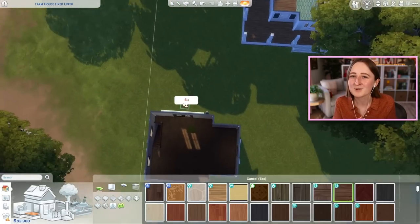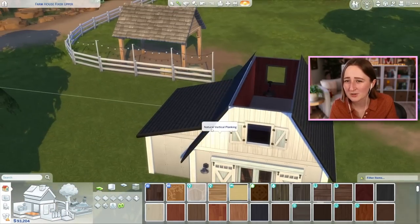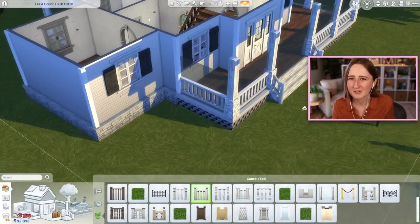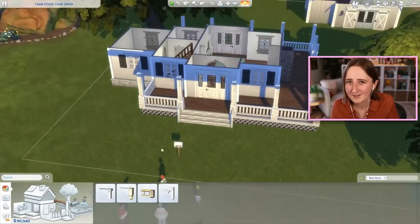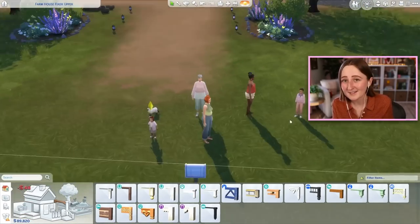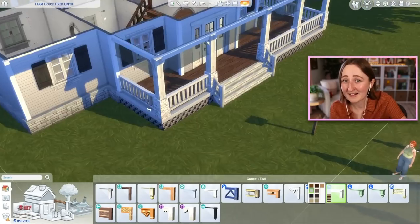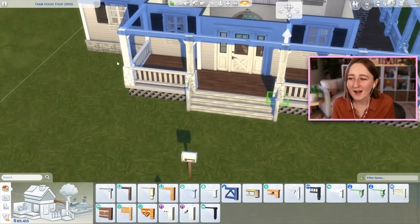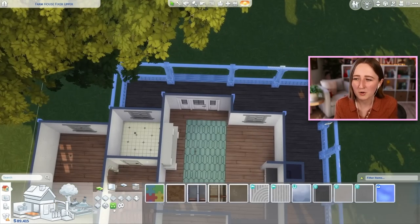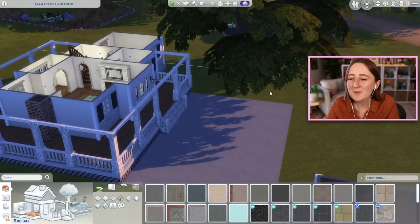When I watch HGTV-type shows, I've noticed a lot of families want to get rid of the dining room and turn it into a playroom because a big formal setup just doesn't fit their everyday, whereas a playroom for the kids is more useful. In this case, one of the sims is a writer, so I gave them a fancy office. I did also include a playroom in this house — it's way back in the barn, but downstairs grandma has a bedroom, bathroom, and her own kitchen, and upstairs there's a cute little loft space where I put a playroom for the kids.